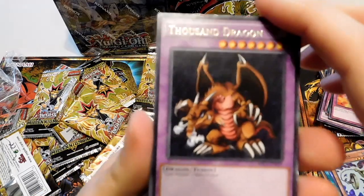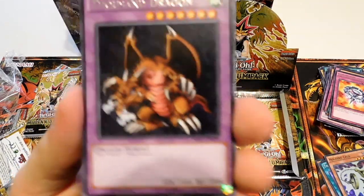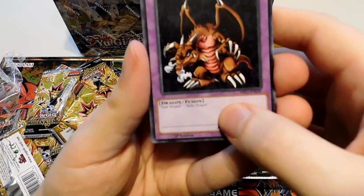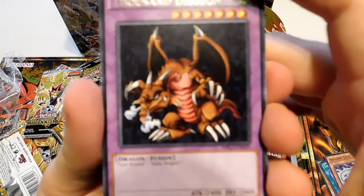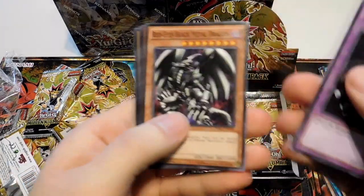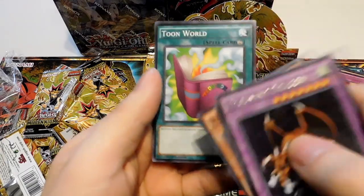A Thousand Dragon with variant artwork — I actually just pulled one of these last night out of a Metal Raiders, which is kind of neat because the one I had went through the washing machine. Classic fusion between Time Wizard and Baby Dragon. Although in the first arc it had some really strange rules about using Time Wizard's effect to move physical time on the field — it was always fun. Red Eyes Black Metal. Toon World — there it is! And that is the Japanese artwork, I think.